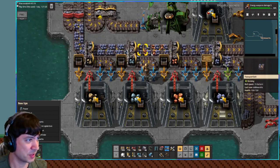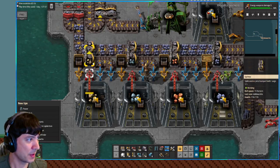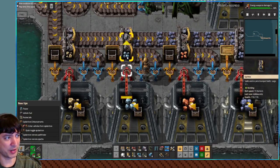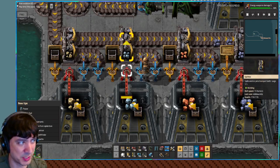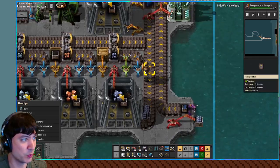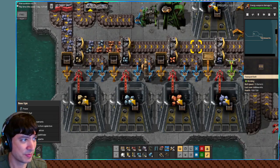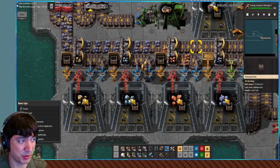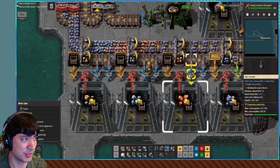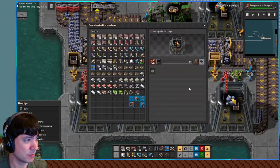Okay. So... this whole top line here, where we filter it out — we could just not do the splitting, and just make it sushi. So we just have, like, two stack inserters right up against the main line, so that it tries its best to catch as much as it can of the correct amount. It doesn't even have to be filter inserters, it can just be regular stack inserters, because it'll only put things in if they are needed for the recipe.